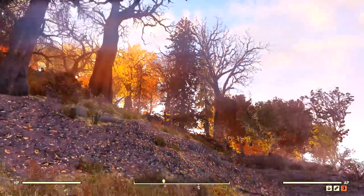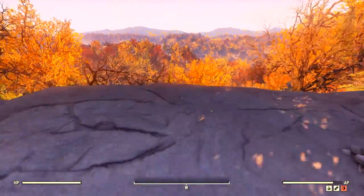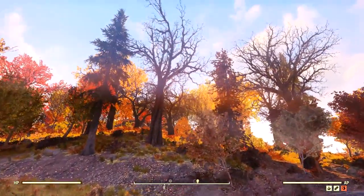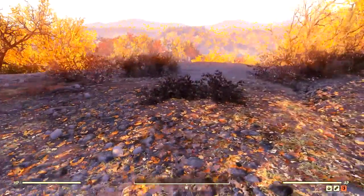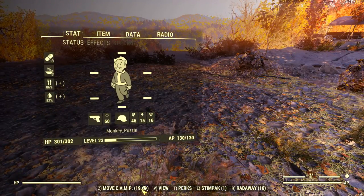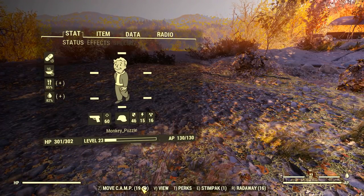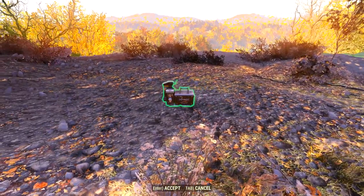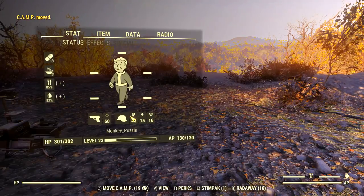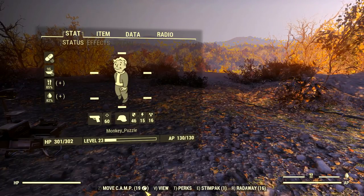I moved to the first place I ever built my camp on - this nice little ledge. It's actually a pretty flat area where you could build a decent size base. Vault 76 is right over there and we got the sun coming up over the hill. It's still 19 caps to move. I do have the whole base stored so technically I'm still at full budget, so maybe that's why. Let's go ahead and put this down - and if I was going to move it again it would still cost 19 caps, so it's not going to go up.